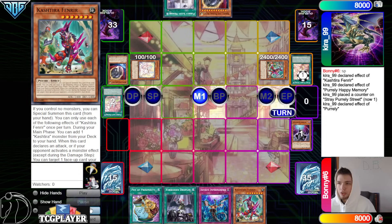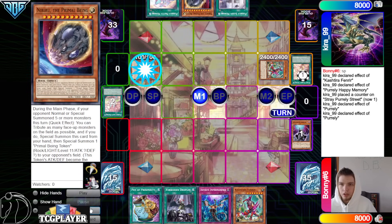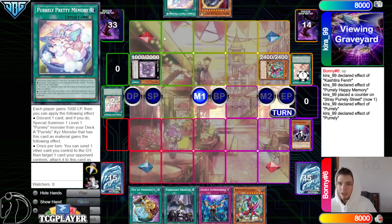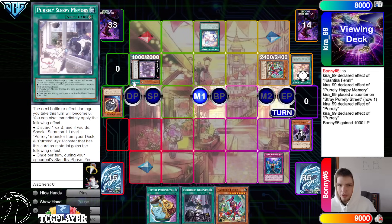Fenrir effect go surge, grab out another copy of Fenrir, then field spell activate Happy. Happy to protect field spell, discard Fenrir, bring out Pearly. Pearly effect on summon, go ahead look at the top three, then they grab the Pretty Memory there. Just skipping over any Pearly and the like My Friend action, which is fine here. Now we can activate Pretty, and then any response — they're gonna chain in Perm on the Fenrir.